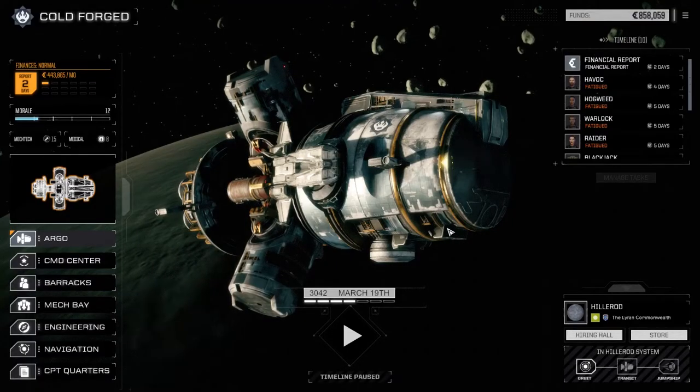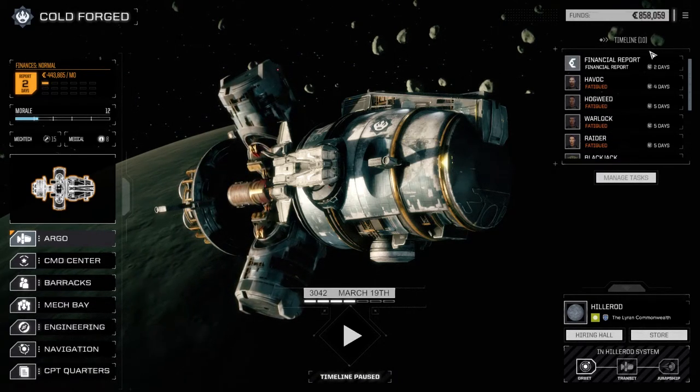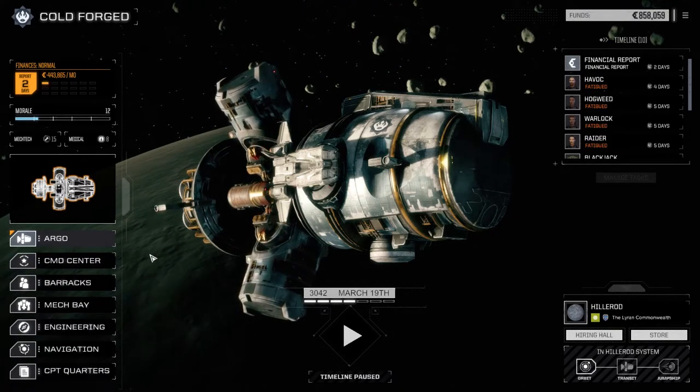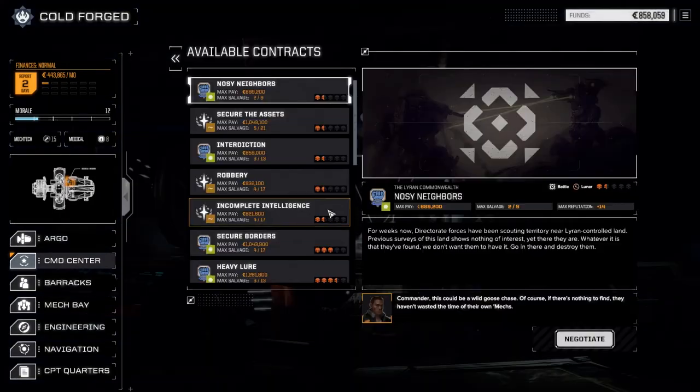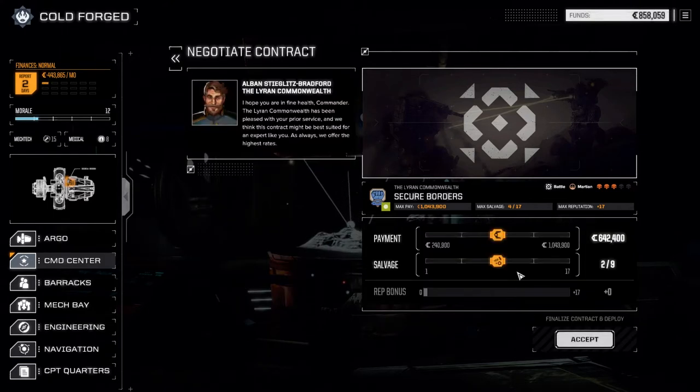Hey everybody, welcome back to another episode of Rogue Tech Cold Forged. Last episode our Light Lance did pretty good - we've got enough money to make our financial report, and we do have time to make another launch, another mission. We're going to go to the contracts, and we do have a three skull contract we can handle here. 'Secure Borders' - there's an active patrol of abandoned mechs engaging reconnaissance near the borders of the Lyran areas, so we're going to go down and attack those guys.